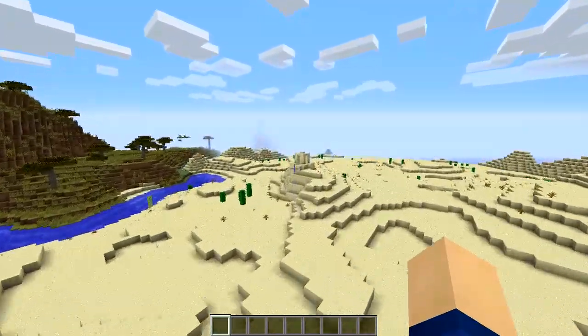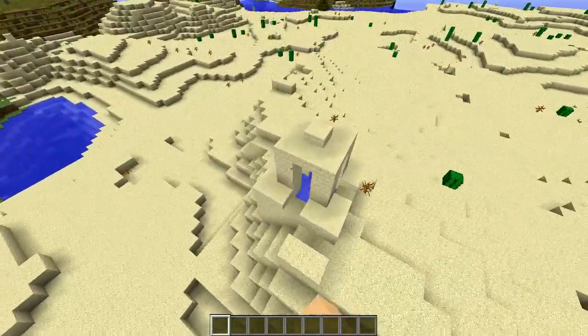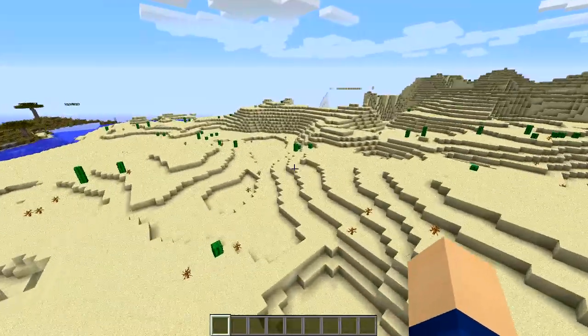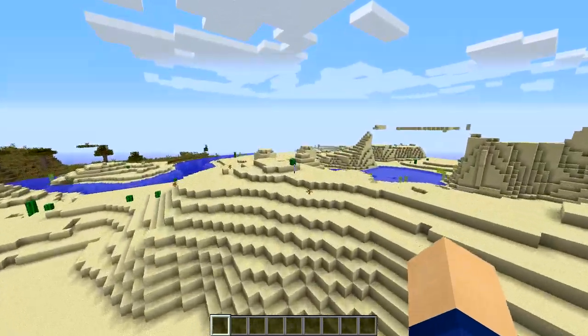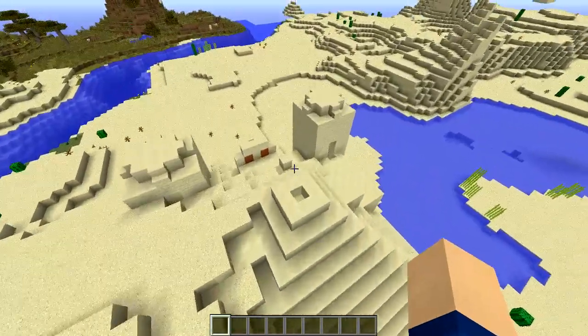Over there you can see a desert well, which is an indicator for a pyramid somewhere in the desert near it — within a 200 by 200 block radius from this well. There's going to be a pyramid, and it is right over the mountain here. We can check out the loot — it's not the best, I'll warn you, but it's some good starting stuff, so why not check it out?